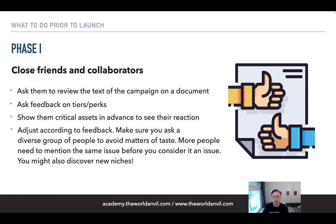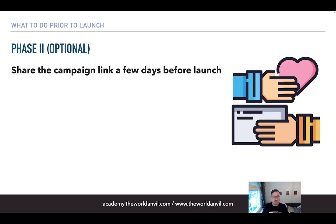One thing you might find out from feedback is that your game appeals to a smaller niche you hadn't considered. Phase 2 is optional — I've changed my opinion on this. You can share the campaign link a few days before launch, but I don't think it's a good idea anymore, because there's a surprise factor on day one. If you share it beforehand, people already know what they're buying, which shortens the pledge time, but you're robbing them of the excitement of day one.